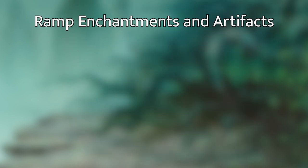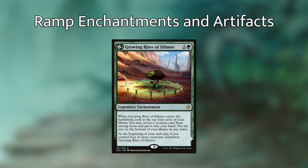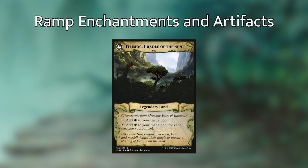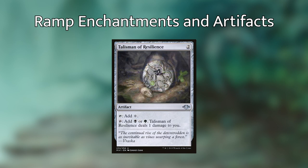For enchantment and artifact ramp, I'm running Cryptolith Rite, which gets busted when we have a whole bunch of creature tokens — creatures you control have 'add one mana of any color to your mana pool.' Then we have Growing Rites of Itlimoc, which lets us find a creature from the top four cards of our library on entry, and at end of turn, if we have four or more creatures, it flips into a pseudo-Gaea's Cradle, adding a green for basically every creature we control. We're also running Sol Ring and Talisman of Resilience, since green and black are the colors we want access to most.